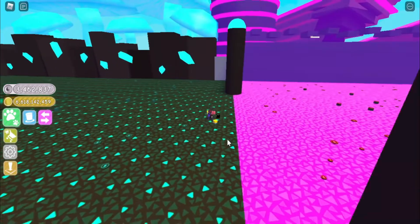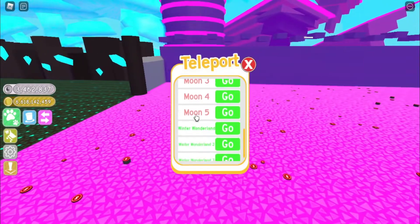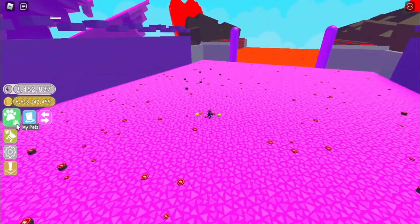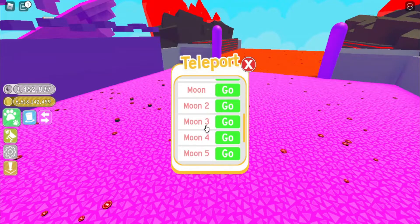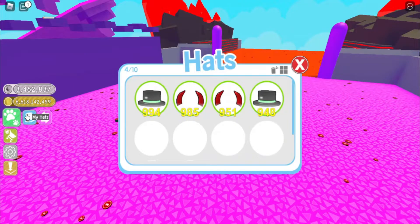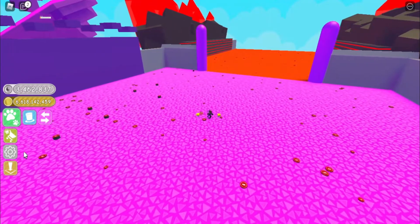There are actually no names for the areas. If you go to teleport, it just says Overworld, Overworld 2, 3, 4, 5, Moon 2, 3, 4, 5 — there are no specific names for areas, it's so confusing. Like Moon 5 might be a diamond area, but it's just called Moon 5. It's very confusing.